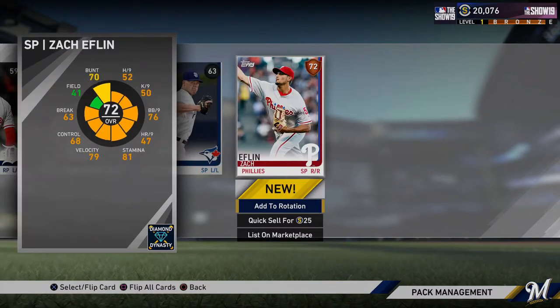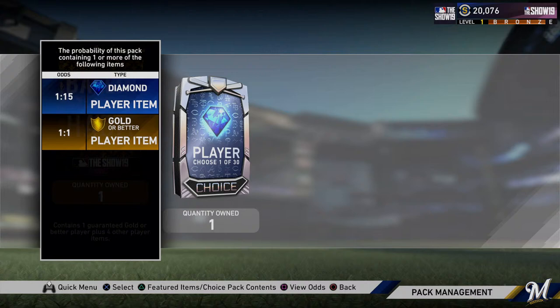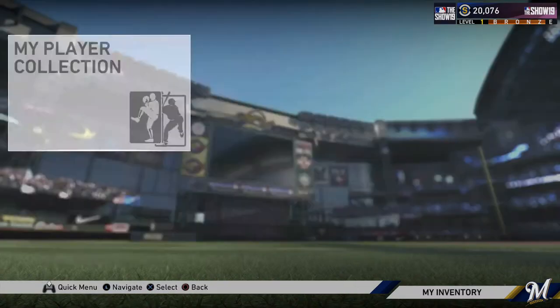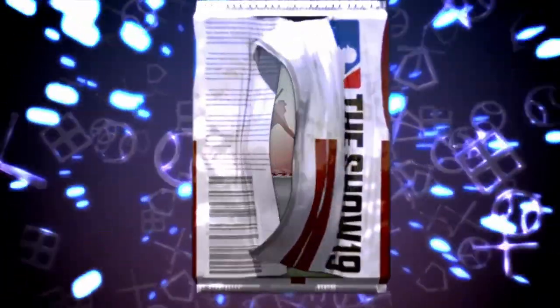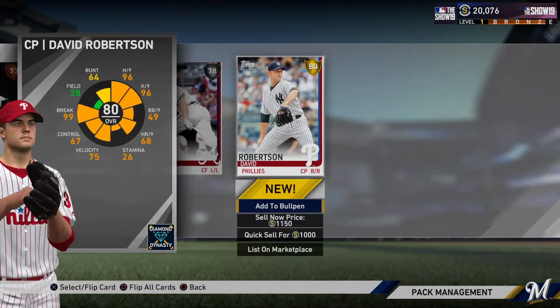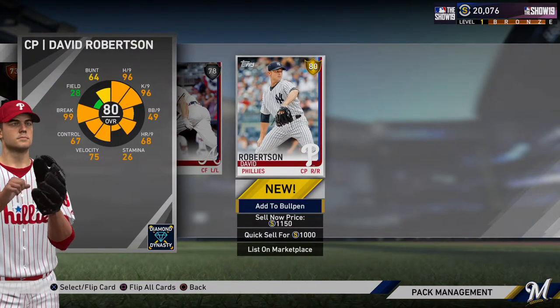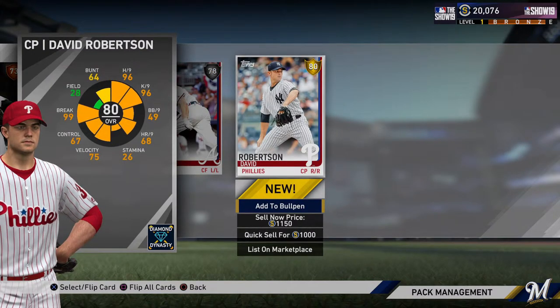I can't believe I'm already done opening up all my standard packs. I guess it's anticlimactic, but we have two saving graces here — a guaranteed diamond and a 1-in-15 chance at a diamond. So that's a lot higher probability. But that's still not the best odds of pulling a diamond. But hey, we're here on launch — we're going to get lucky, we're going to pull that diamond. Balling as a Habit pack — it's a gold, David Robertson. I'll take him. He's got a nasty cutter and he'll be good out of the bullpen. But other than that, nothing.